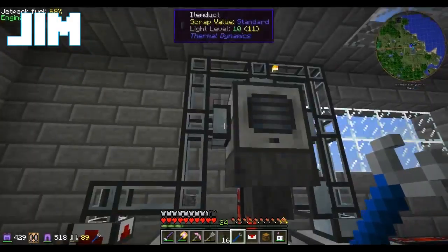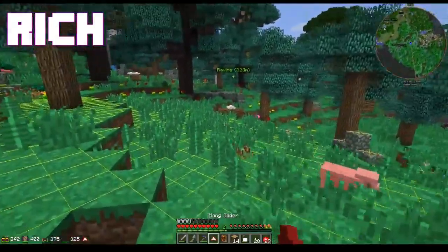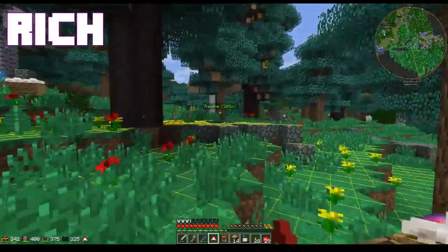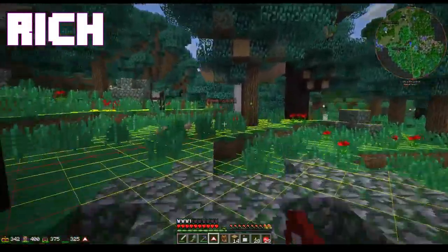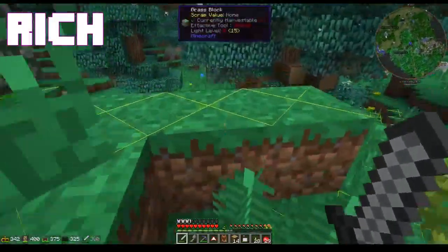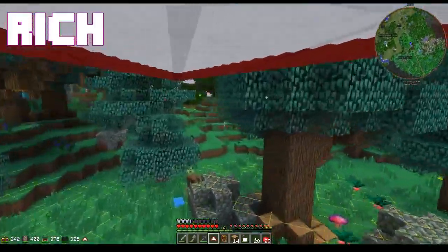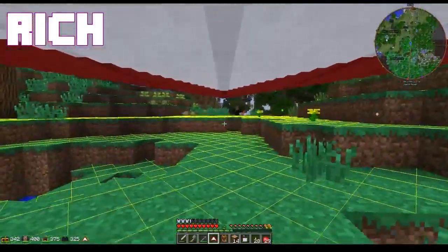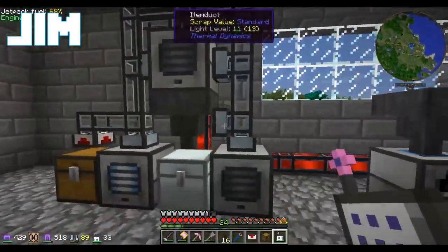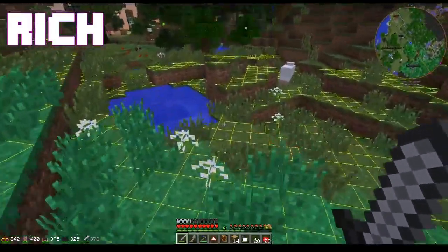So it'll fill this one up first and once that one is full, it will fill the other two, and then output it all into this iron chest here. So I can take a bunch of cobblestone and put it in here, and it'll immediately process and I'm just going to clean up my edges.